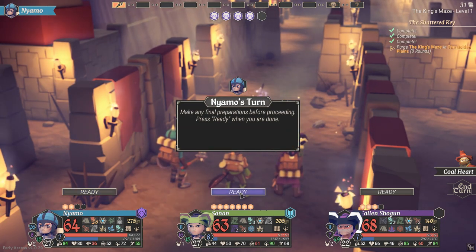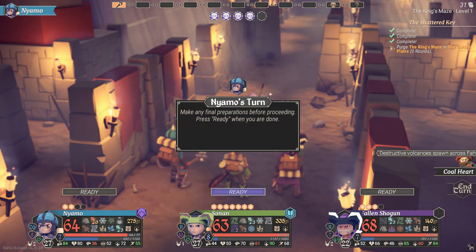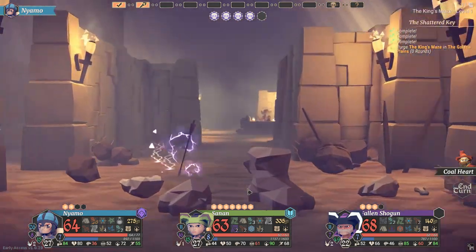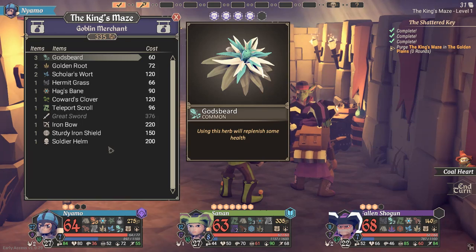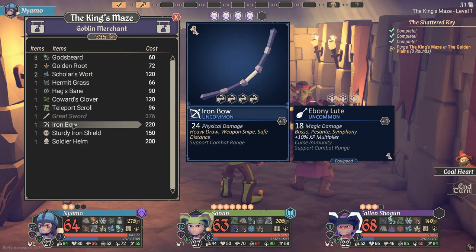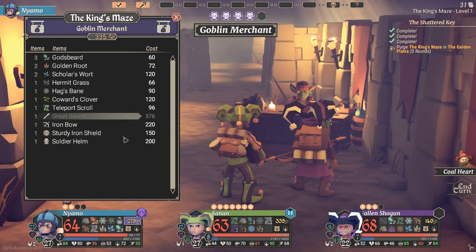We move on — there's no stairs thankfully, it's just one floor. And a shop! I like shops. God's beards — more god's beards, we'll take more god's beards. Iron bow requires strength to use, so no. Sturdy iron shield is good — we're gonna get that. And the soldier's helm — we're gonna see about giving that to you.